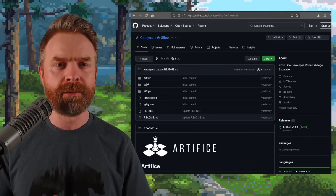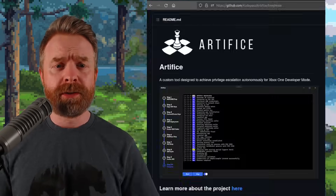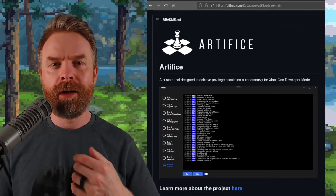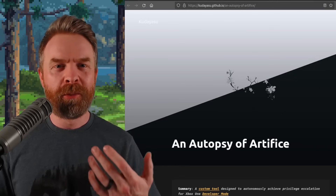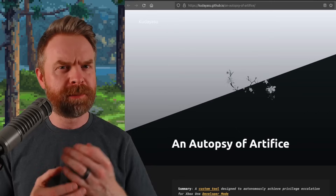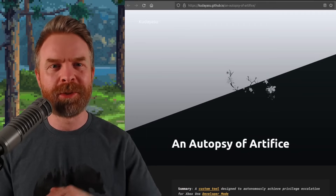Next up, we're talking about the Xbox One. Artifice has just appeared on GitHub, and it seems to be a pretty massive exploit. Artifice is described as a custom tool designed to achieve privilege escalation autonomously for Xbox One developer mode. I'm assuming if Microsoft knows about this one, they're probably going to patch it out pretty quickly. Version 1.0.0 has been released, and in terms of Xbox hacking, I'm not quite sure what the limits are — does this mean more performance in dev mode, custom drivers, or running backups of games? There's a very interesting write-up linked in the description.